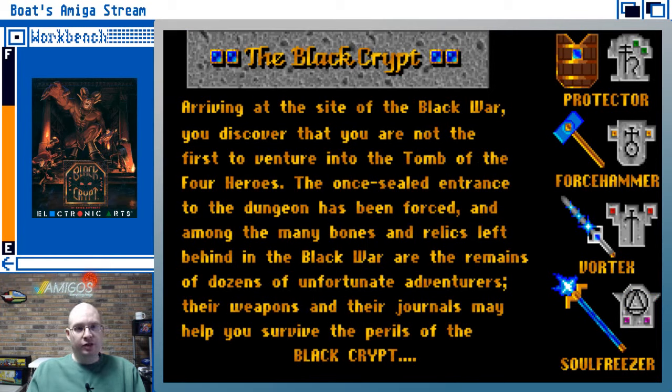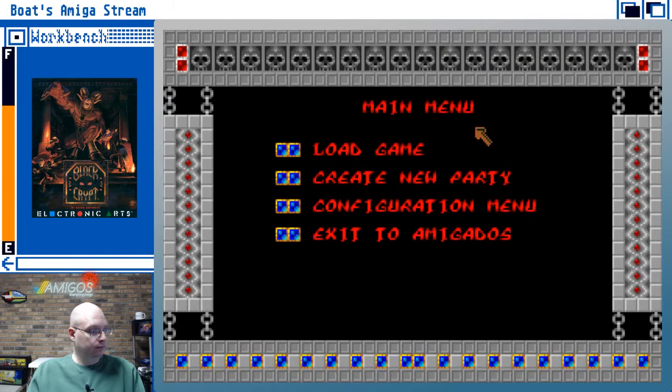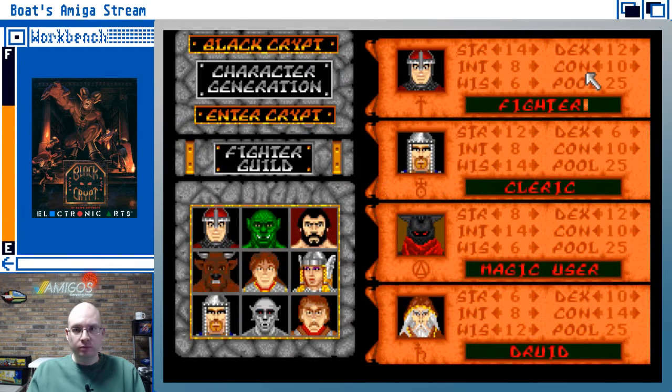Let's go ahead and get this party started — Black Crypt. I probably want to create a new party. I've got a pool of 25 for each of these. Maybe the fighter should be strong.